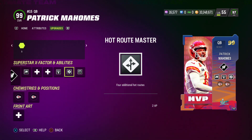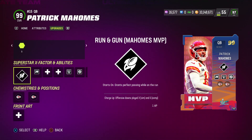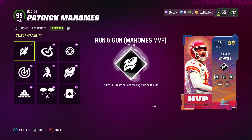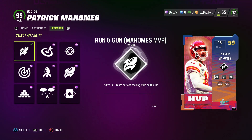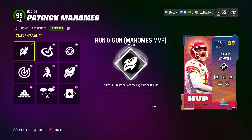I feel like Pass Lead Elite, Hot Route Master, and QB Playmaker are the way to go. If you want to save AP, you could put Fearless there if you want. He also gets Gunslinger baked on for zero ability points. He also has access to the Run and Gun X-Factor, which you can add for one ability point. He'll start the game with this already activated, which is pretty cool — this grants perfect passing while on the run.